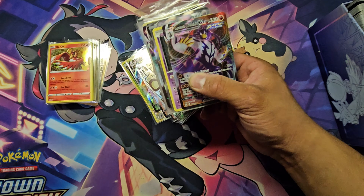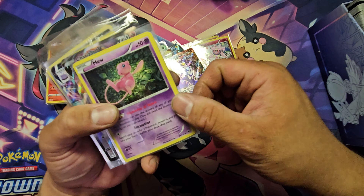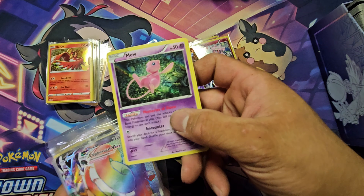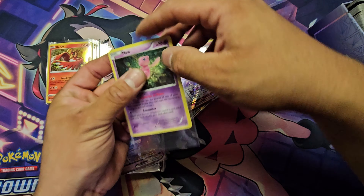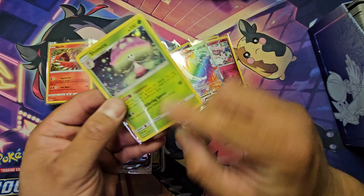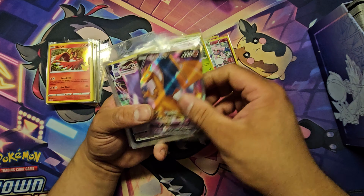Some more Scorbunny from Battle Styles, I believe. A Mew — not sure what set that is — the holo is not too bright, but it is holographic. A Shiinotic — another holographic, not too bright, pretty cool. Not sure what set that is from. Oh, this one I do know — this is from Champion's Path. Correct me if I'm wrong. Pretty nice, still in original sleeve and original condition.